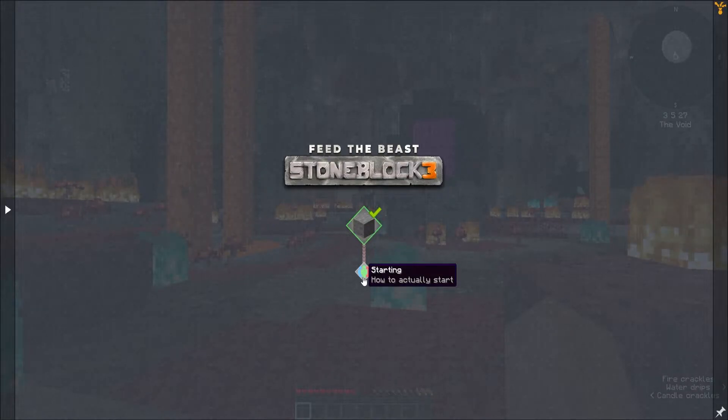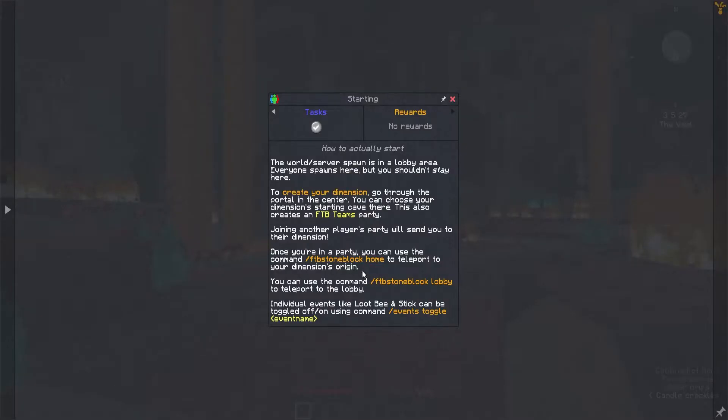Getting started. How to actually get started. The world server spawn is in the lobby area. Everyone spawns here, but you shouldn't stay here. To create your own dimension, go through the portal in the center. You can choose your dimension starting cave here. This also creates an FTB teams party. A lot of this seems server-based — a lot of people will probably play this on a server.